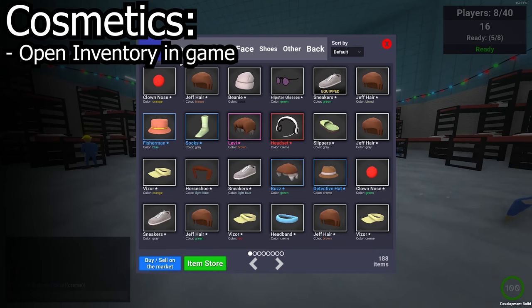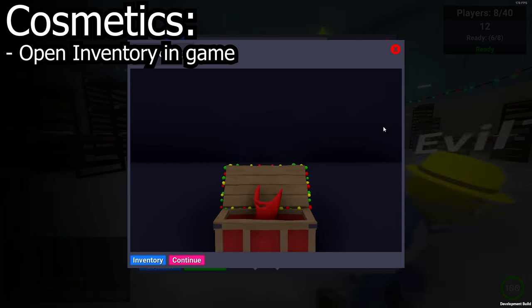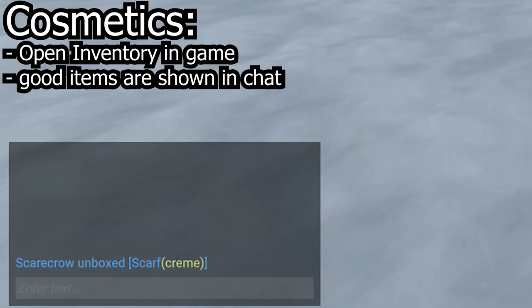You can now open your inventory and open cases in-game and change your outfit if you're in the lobby. When you do open a case in-game, if you get something uncommon or above, everyone in your server can see what you've got in the chat, which is very poggers.